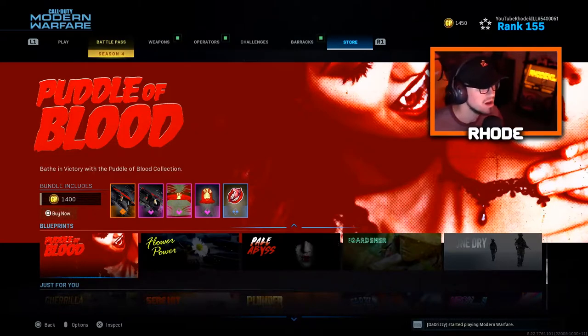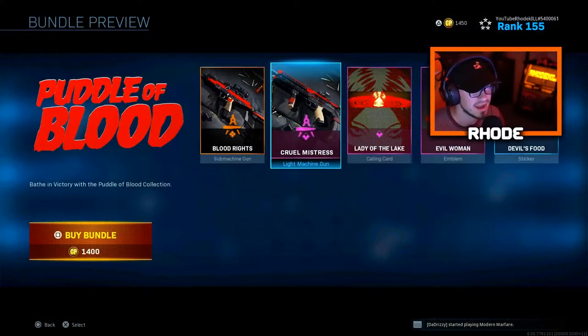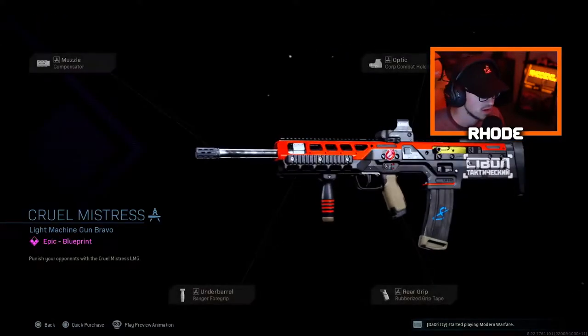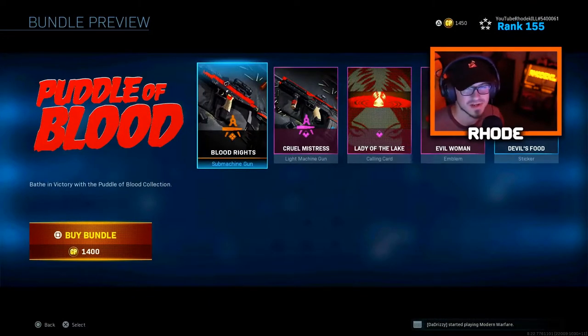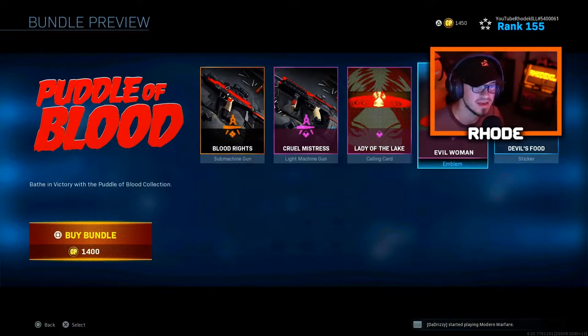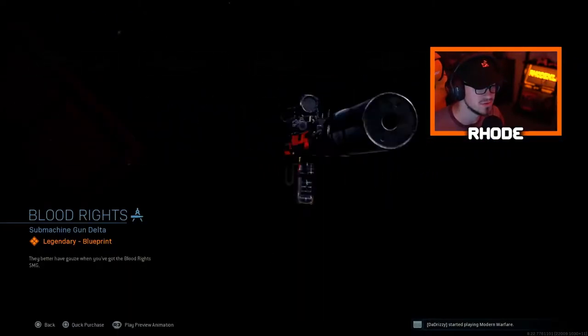Anyway, let's jump right into the blueprint. This is called the Puddle Blood blueprint bundle and it comes with the Uzi and one of the LMGs I just covered a little bit ago. This one's going to be focusing on the Uzi today, and it has a Lady of Late calling card, Evil Woman emblem, and Devil's Food stickers.